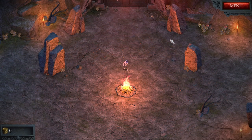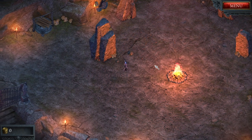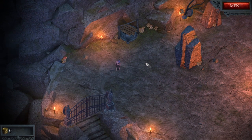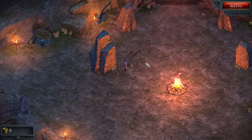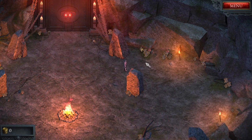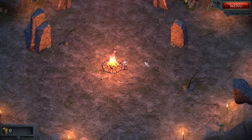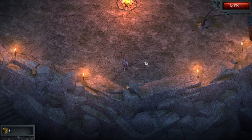Let's choose our hero. I think there are items that you can equip on your hero. The graphics are reminiscent of a very old game — isometric layout and everything. Let's go through the door; that's the only place we can go here.